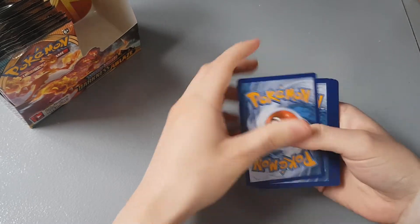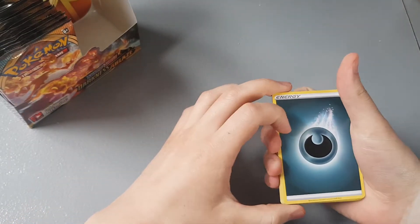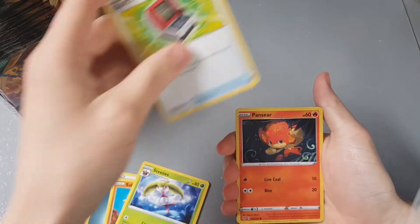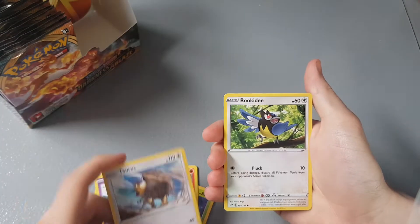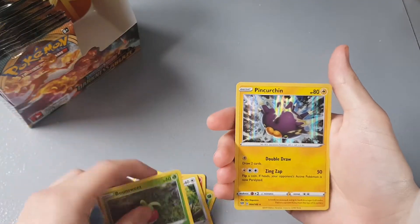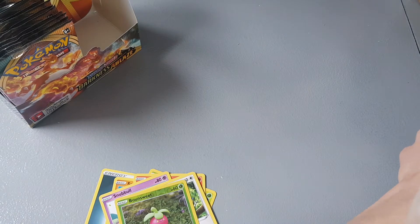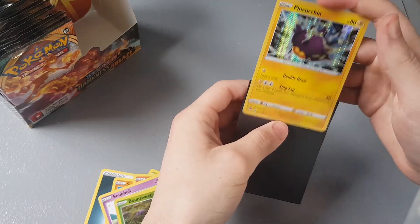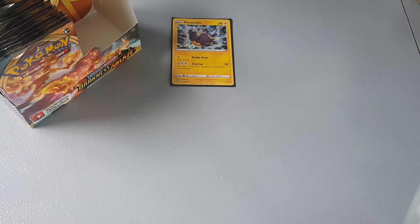We've got to do the card trick — I'm going to guess darkness energy. We got darkness energy! So we have: Solar Rock, Steenee, Old PC, Pansear, Mareanie, Snubbull, Tauros, Raichu, and a reverse holo Bounsweet. That's quite nice. And a holographic rare Pin Curtain — look at that, very nice! Let's get it sleeved.